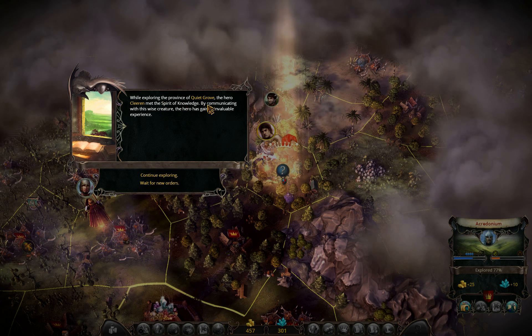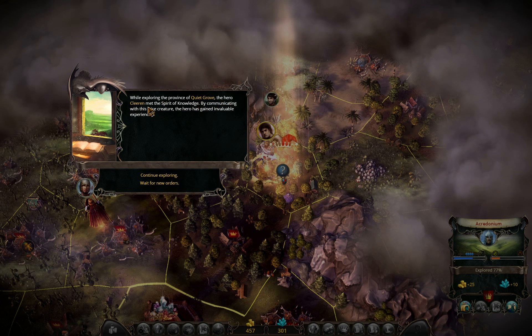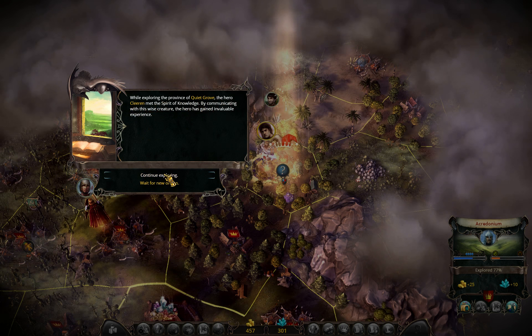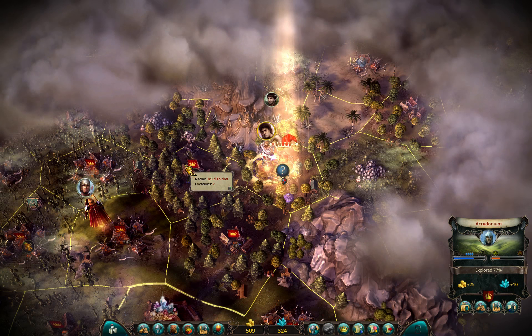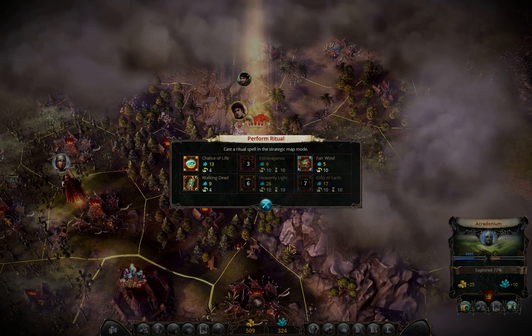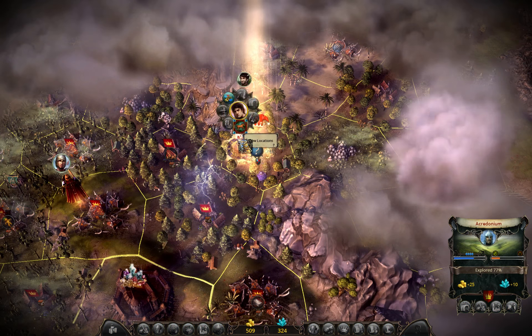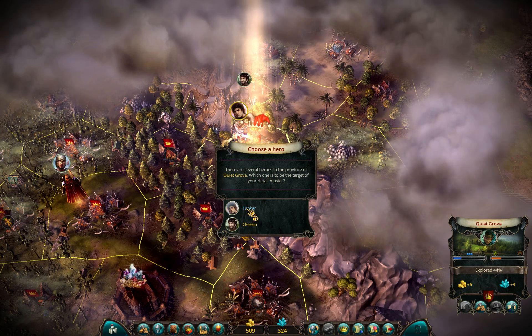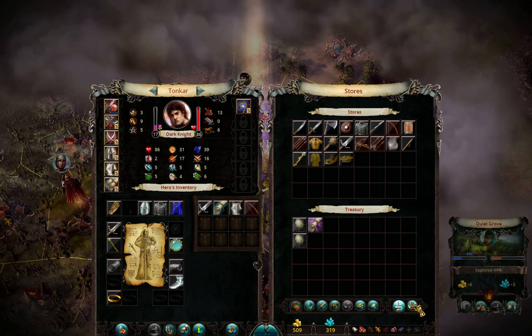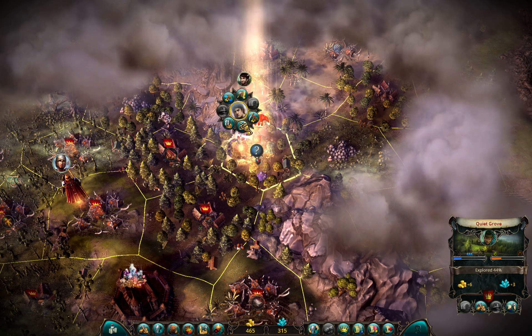The scout found the spirit of knowledge while exploring the province of Quiet Growth, gaining invaluable experiences. Do we have that Fair Wind? We do - let's use it on warrior. Repair gear before I move on, and I can use new spells. I forgot to take those.